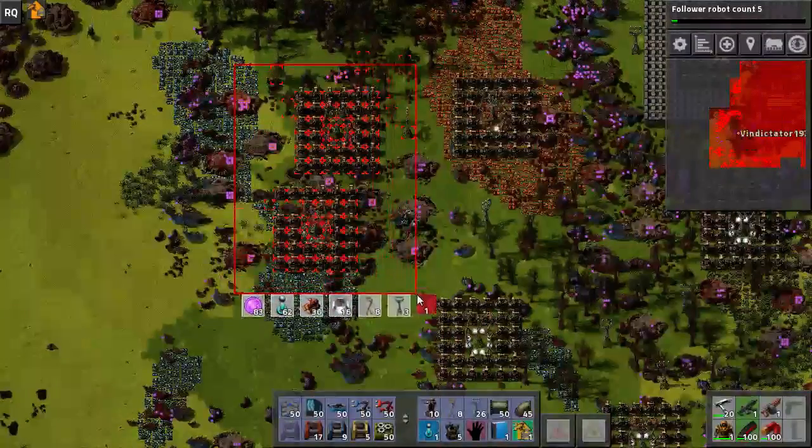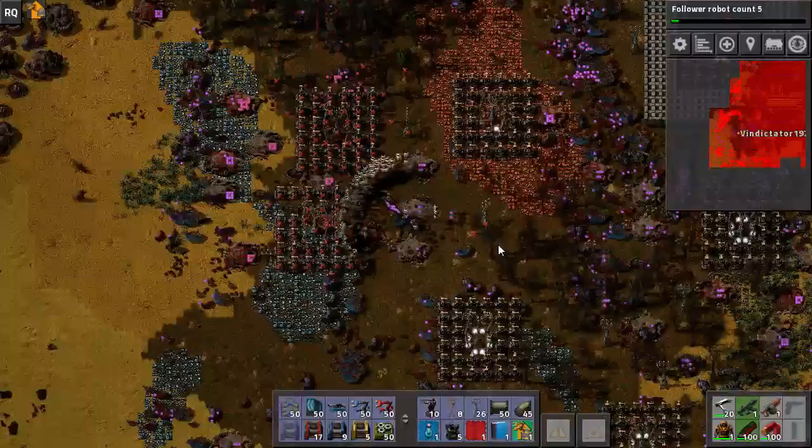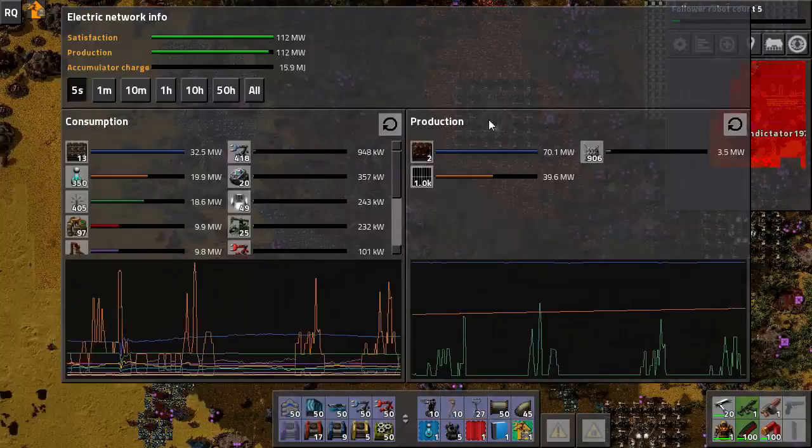In the last episode we started letting the biters have it, and now we're running into power issues, so I'm going to have to start making a slow retreat because we have like four million laser turrets going on.